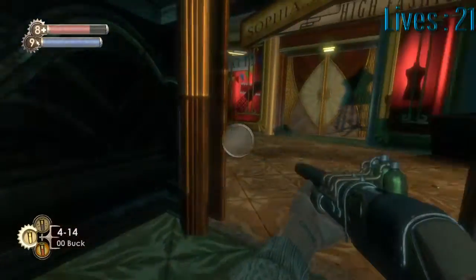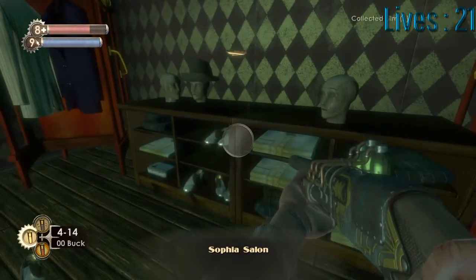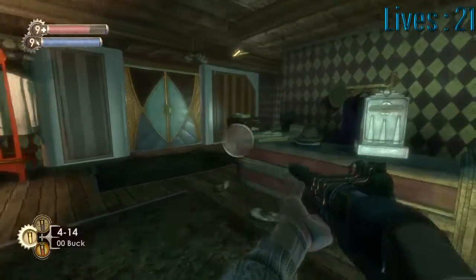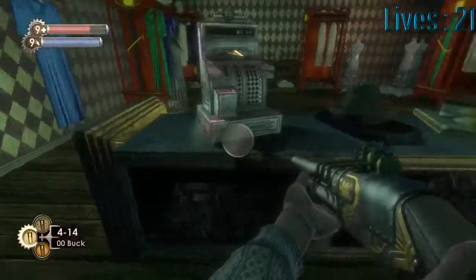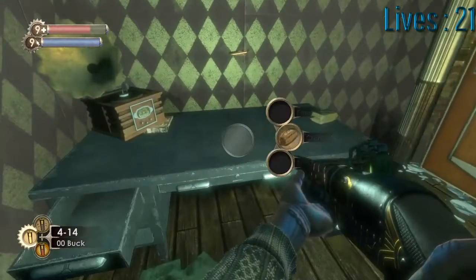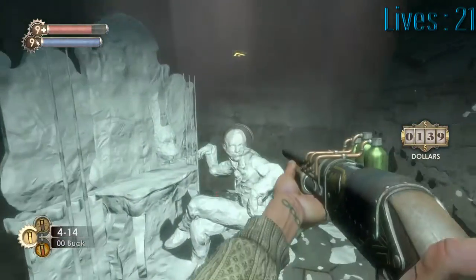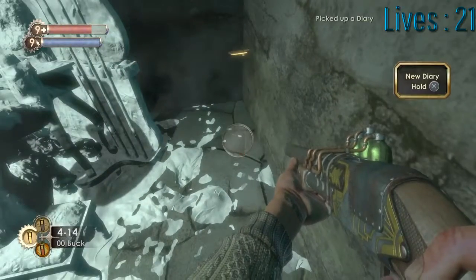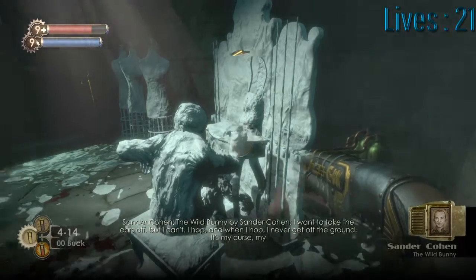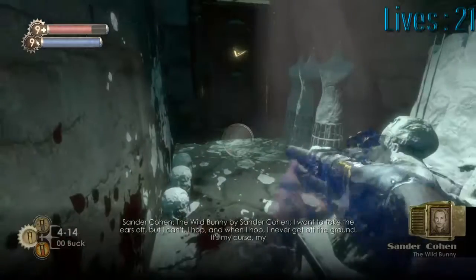You can hear the cameras rattling around up there as we head into the salon. There's a camera, a first aid kit, an empty register, and some cash. Once more, another area where everything is covered in a papier-mâché-like mix.